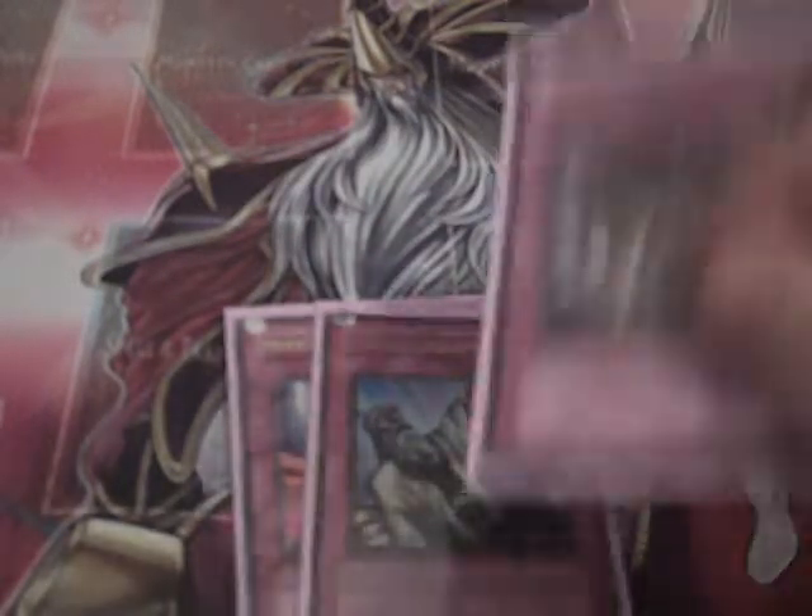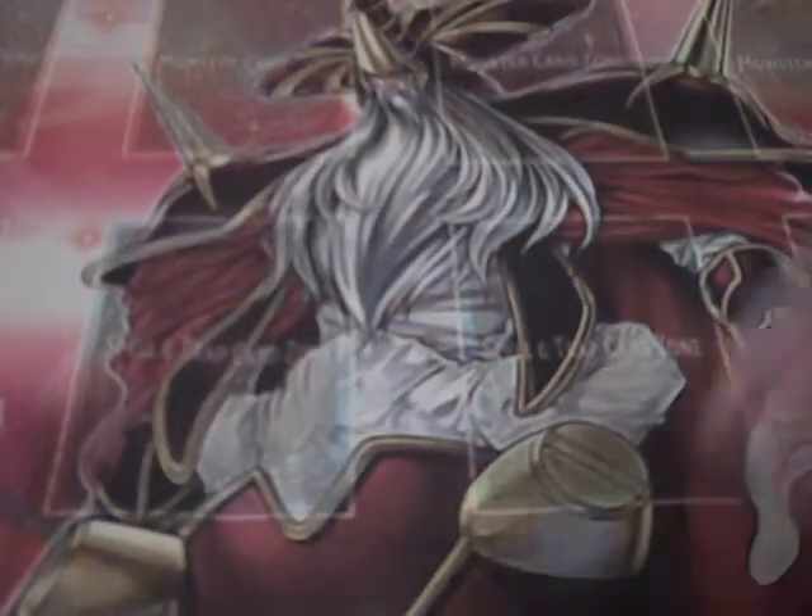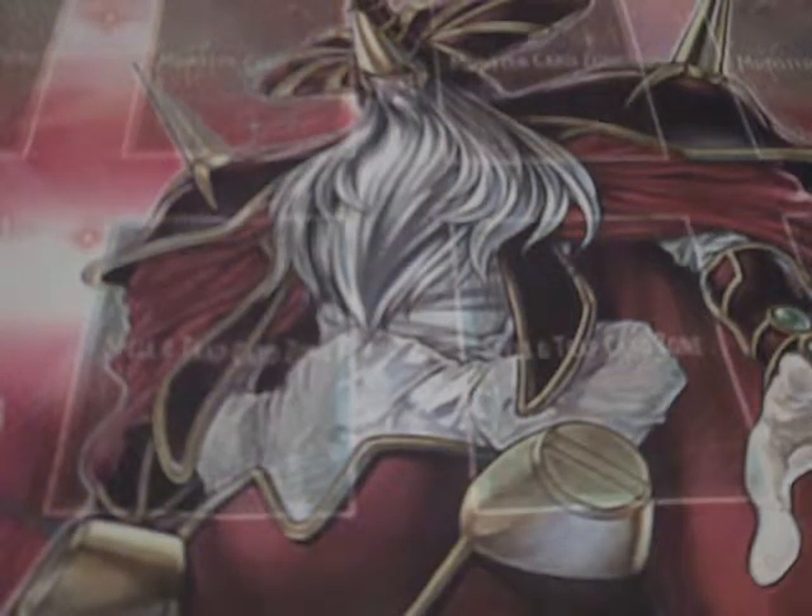For the one-ofs: Mirror Force, Solemn Judgment, Royal Oppression, and my favorite of them all — Trap Dustshoot. Dustshoot is another one of those things that can keep your opponent from getting big monsters on the field. You just hit Dustshoot and get their problematic stuff out of their hand. You can take out a Chalice and play Mind Crush if you really want to. Pretty much Dustshoot can help you empty your opponent's whole hand and know what they have.